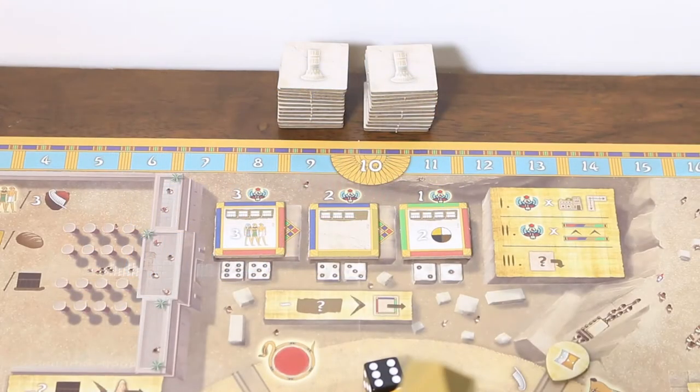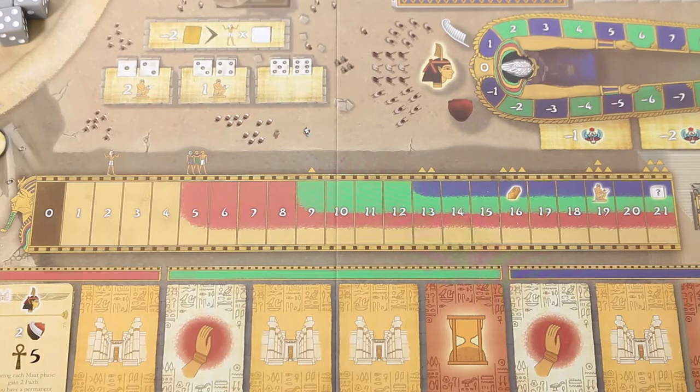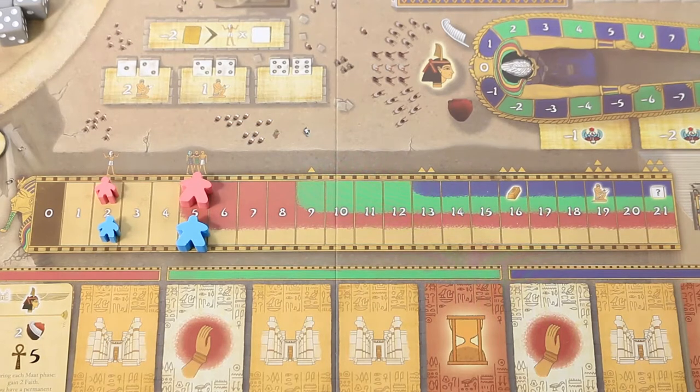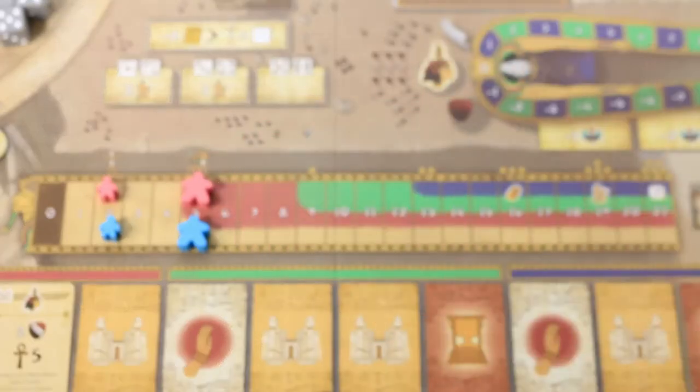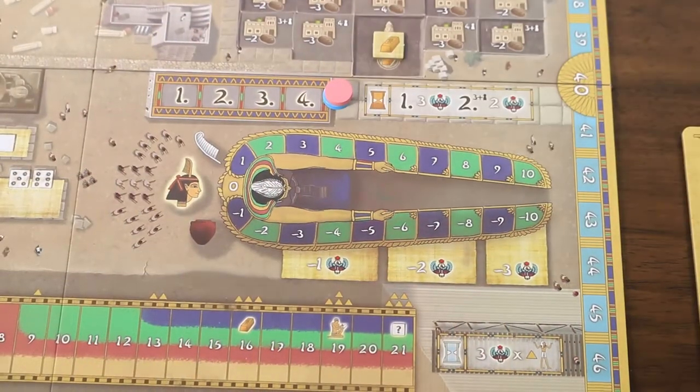Moving to the main board, each player should place one circular marker on the 10 space of the victory point track, and their happiness and population markers on the two and five spaces respectively. That just leaves one final circular player marker each, which we'll place once we've determined initial player order.